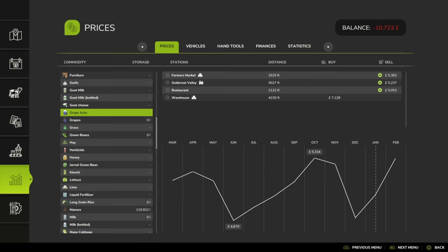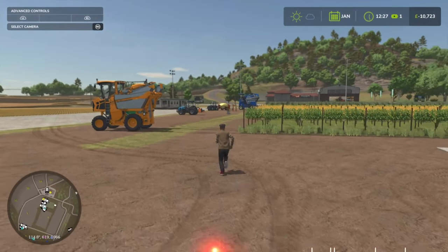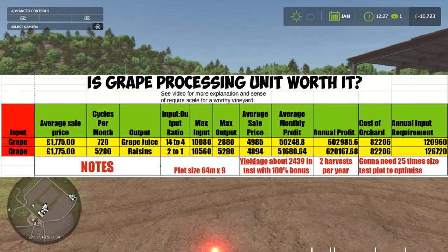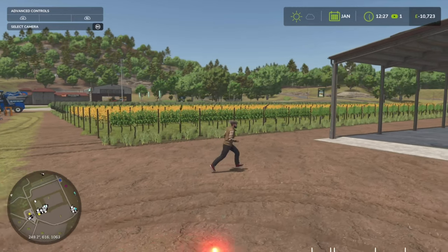So 600,000 a year in profit — that's all good. Now let's quickly look at raisins. Raisins is a 2-to-1 ratio, with a required input of 10,560 and an output of 5,280. The average sale price was about 4,894 — literally a pound less net than the grape juice.